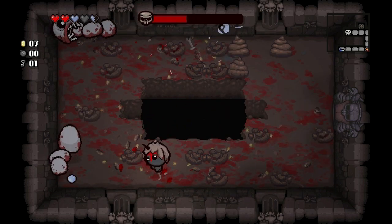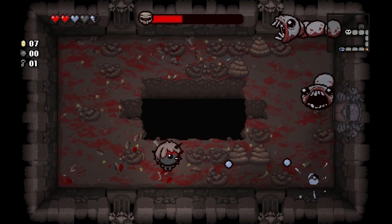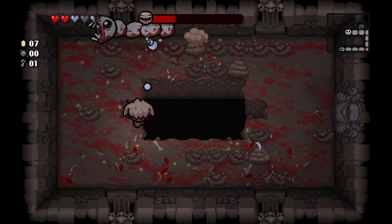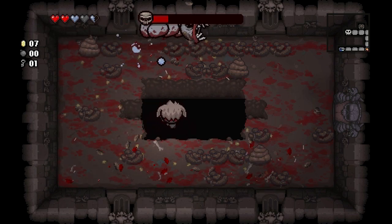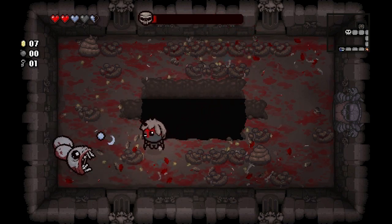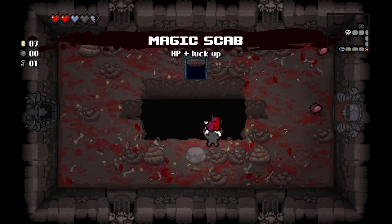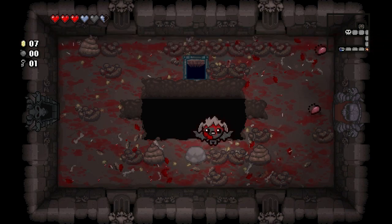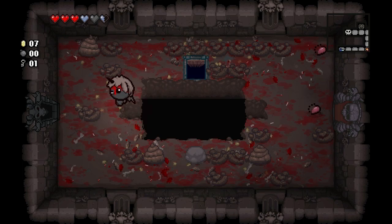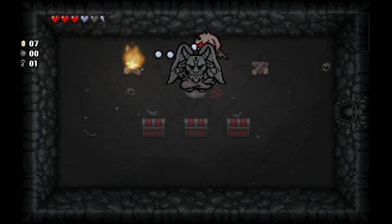These guys randomly change courses sometimes — if you see them hit the wall... that guy is just cruising back and forth up there. Now he fixed himself. Yeah these guys randomly bounce off the wall and do something weird — they change directions. Luck up!